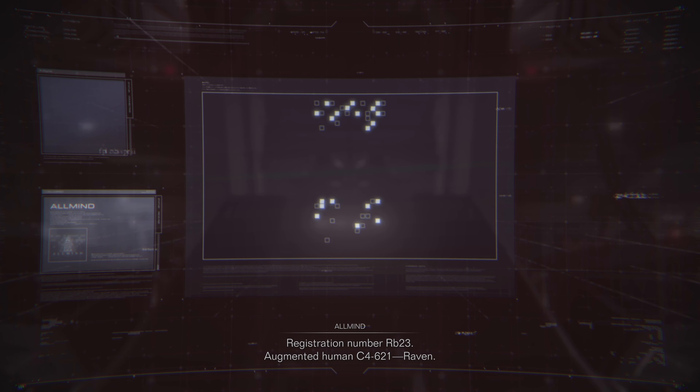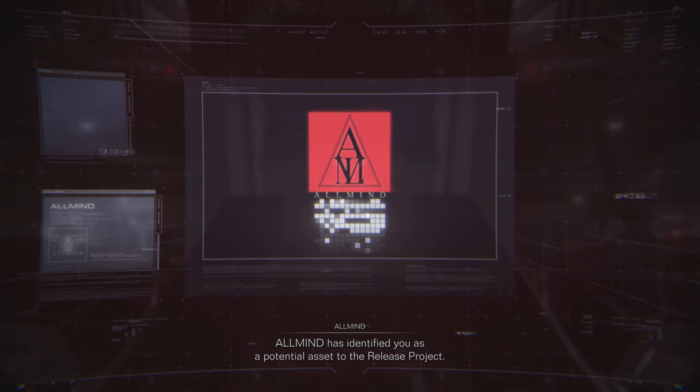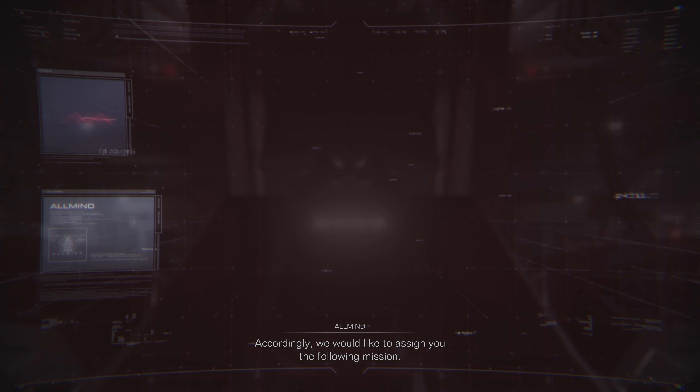Registration number RB-23, Augmented Human C-4621, Raven. Allmind has identified you as a potential asset to the release project. Accordingly, we would like to assign you the following mission.